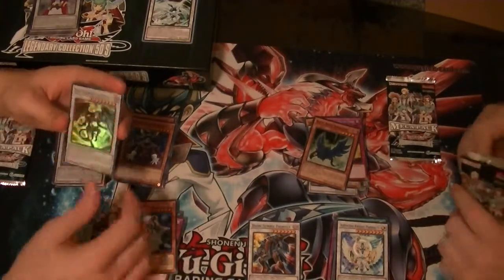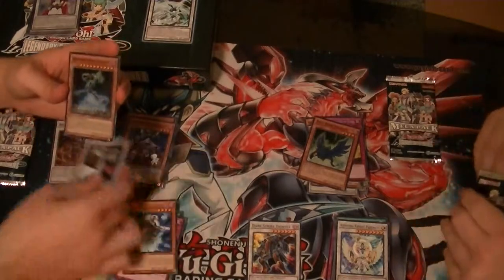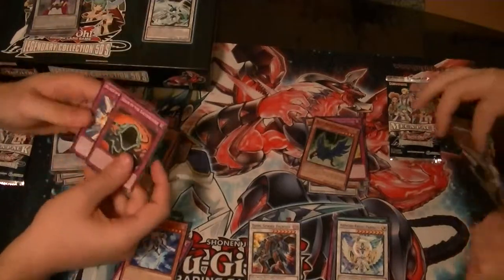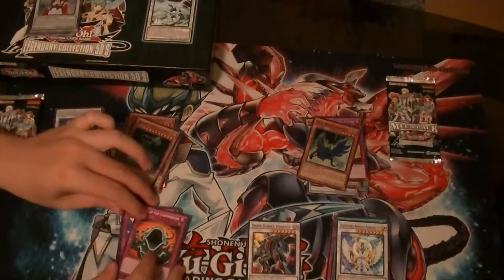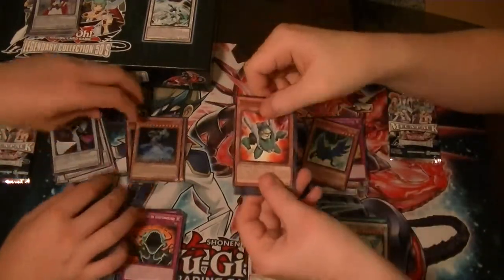Wind Dragon Archfiend - I just like how he looks. Secret TG Hyper Librarian. Earthbound Immortal Gecko - and then that very next card is the trap with his face on it. Switching to Earthbound Immortals can save you 15% on your life points.